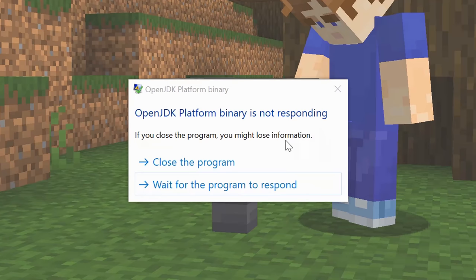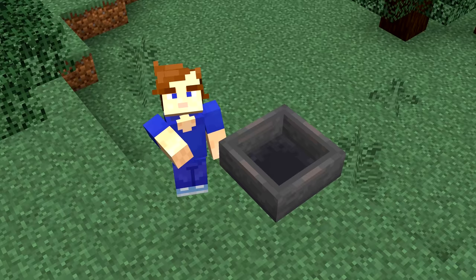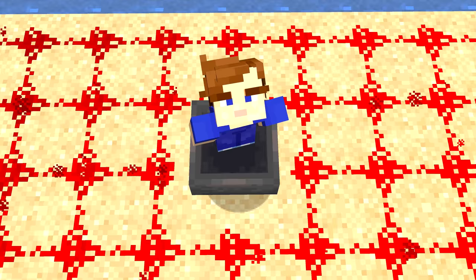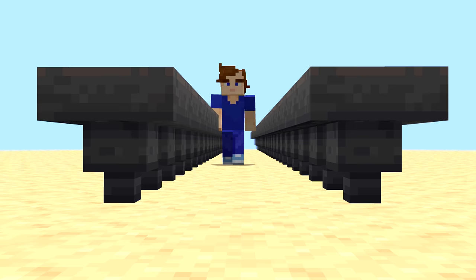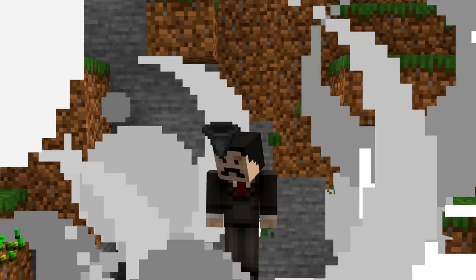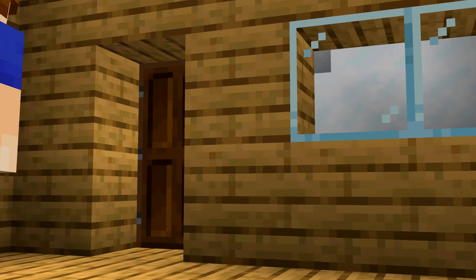Number 7. This next one permanently broke entire worlds. Placing one of these would crash the game and render your hard work worthless instantly. You might think it's a normal hopper, but looking from beneath will show that it points in no direction. Luckily, the only way to place this was with the set block command. Though Mojang probably should have tested it thoroughly before risking the world of anyone who just wanted to try the new hoppers.